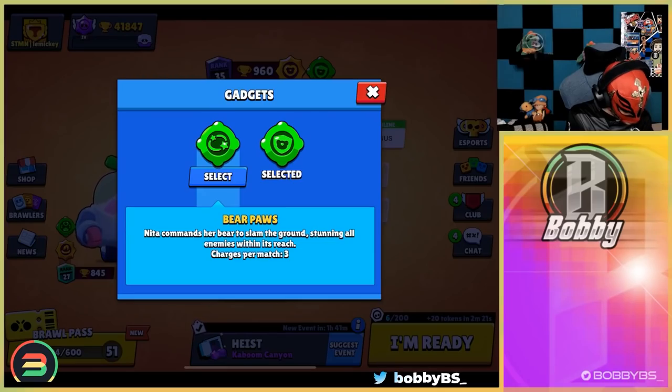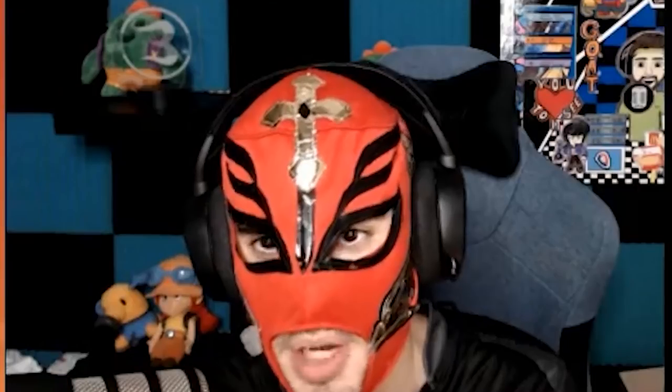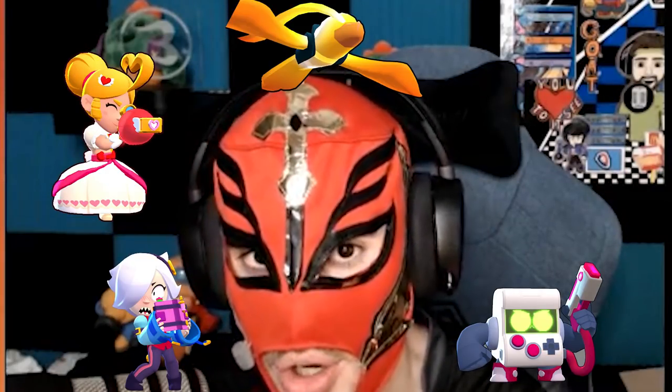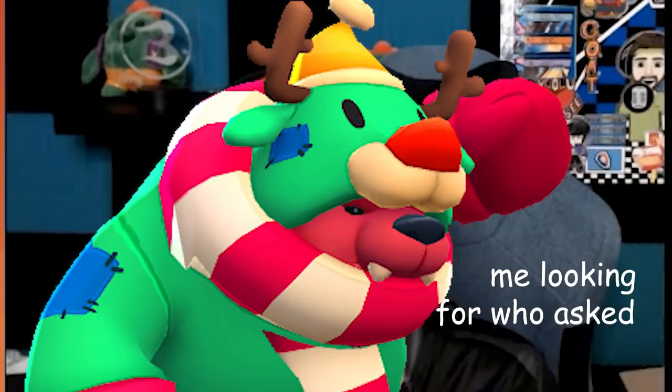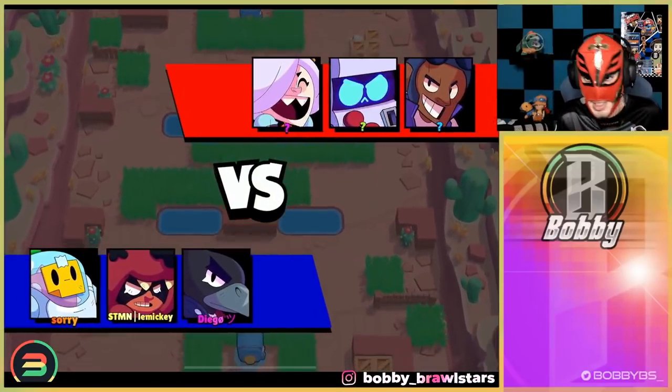This isn't the fast one - Hyper Bear is the fast one. We're going to be playing some Kaboom with a Sprout and Nita, and this is not going to end well whatsoever. The meta on this map is Colette, 8-Bit, Piper, Crow, and Byron - and we have Nita. What am I going to do with Nita? I'm just going to be sniped into oblivion. But things happen so it's okay. Five out of six means we're against a sweaty team. Let's get into this game and see if we can get the win.